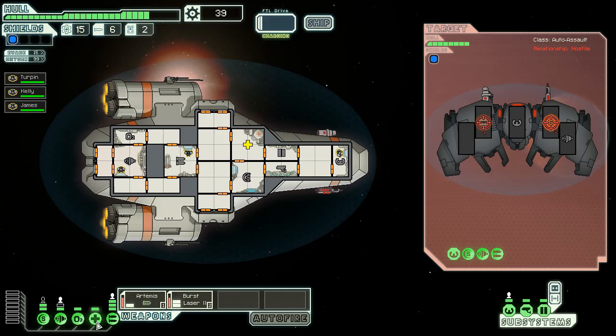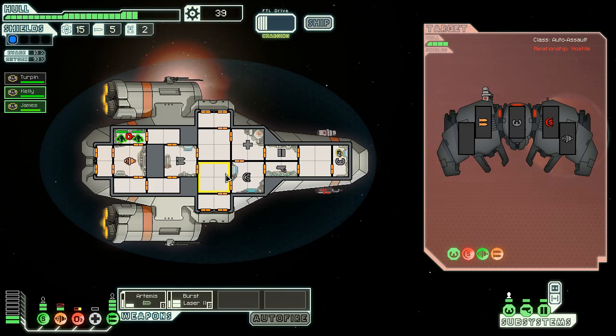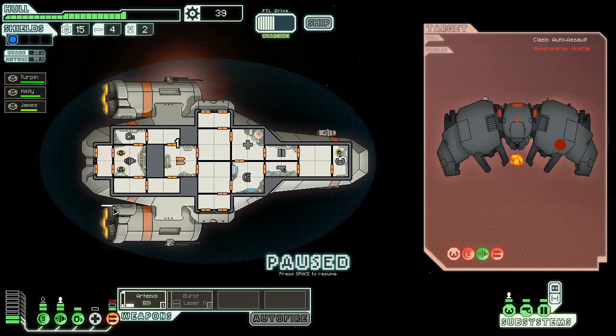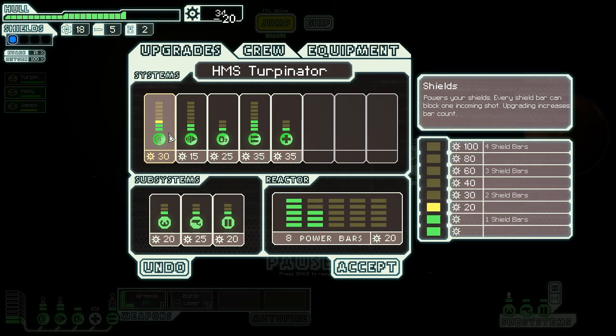They're over there - a small rebel scout immediately identifies you as a threat and engages. Should attack their shields and weapons. Once their weapons are down we'll just use the laser on them - cause that's how we roll. Let's get it done.